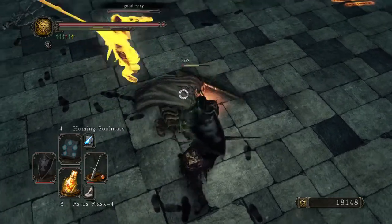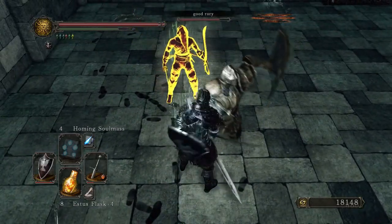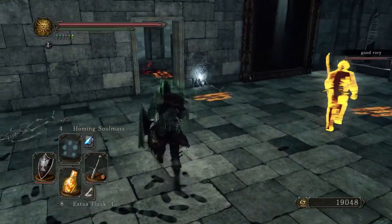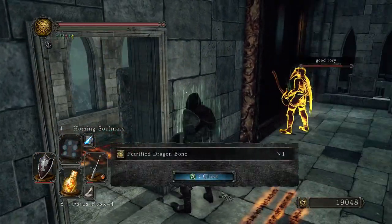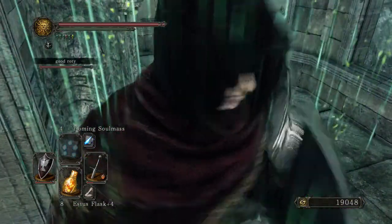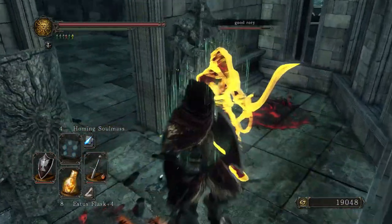This doesn't do anywhere near as much backstab damage as my rapier. Makes sense though — it's a backup weapon, it's not supposed to be as good. Don't give up, Skeleton! This picture's so great — I'm getting cursed! Pitiful Dragonbone there. Be wary of Dark Spirit. Also, these guys. I'm assuming Nameless.